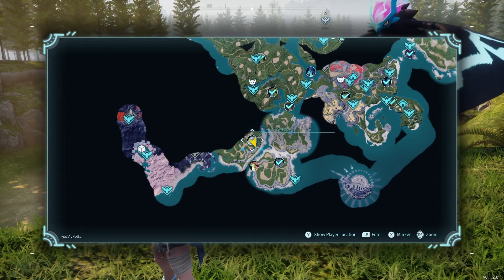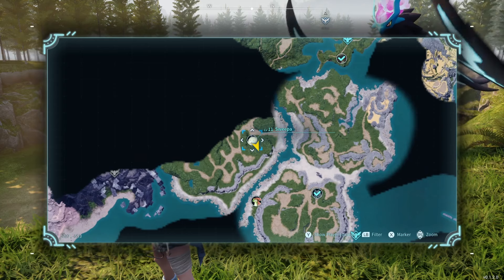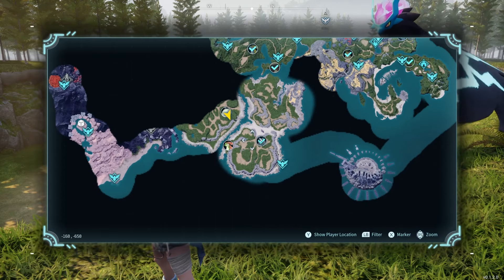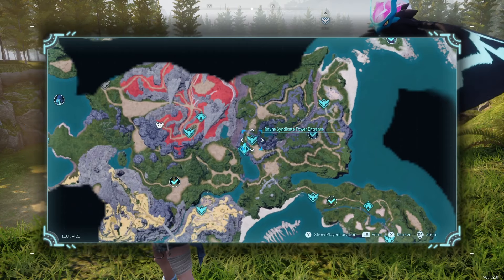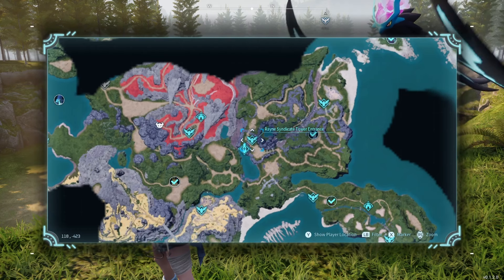One of the things you can do for ancient technology points is if you find any of these monsters on the map that have an icon — the boss monsters — the first time that you kill them, you'll get ancient technology points. If you beat any of the towers, that'll also give you a lot of ancient technology points. You get 5 for the first time that you beat the towers.